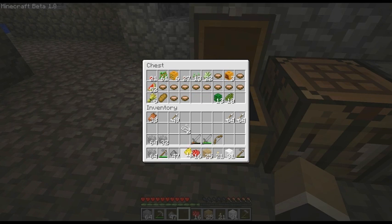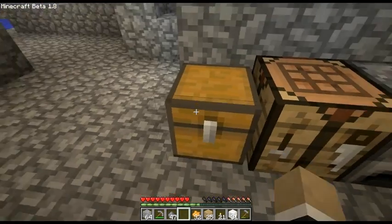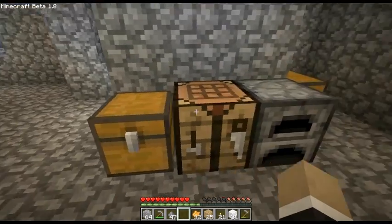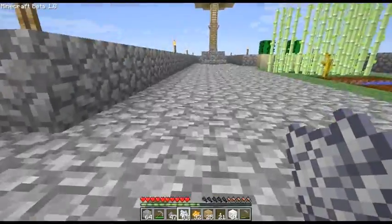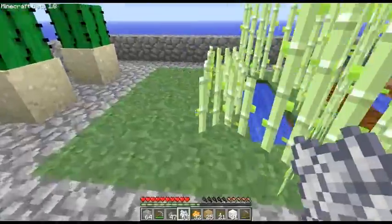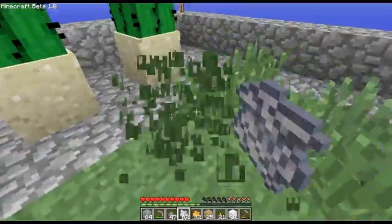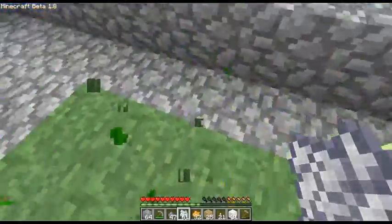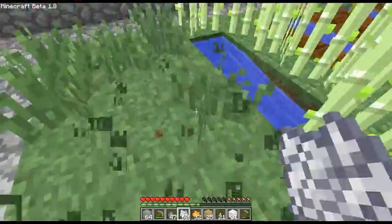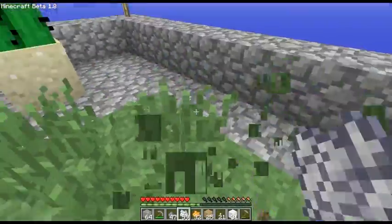Actually, we could go ahead and combine some dye in order to make some orange. Shouldn't have done that - I just wasted a bunch. Darn it, now I have 32 pieces of orange dye. Genius, I tell you. Now we need to go and collect some more dandelion and rose. We'll try to get at least five of each. Four yellow, two red... six yellow, two red... six yellow, four red. We're close.